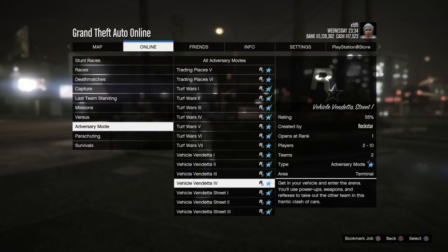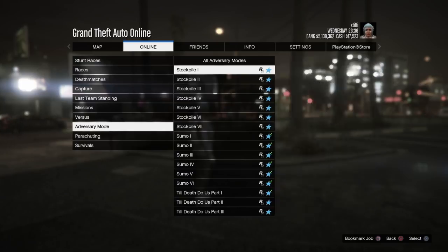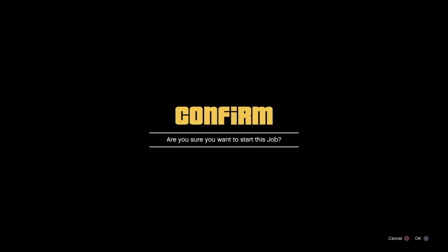The first thing you're going to need to do is go into online Rockstar Created Jobs and then select one of these Stockpile Missions. You can do these with anywhere from 2 to 16 people, so all you need is one other friend.